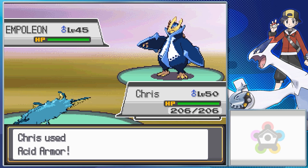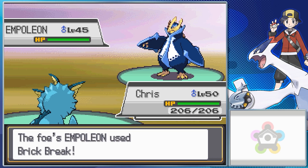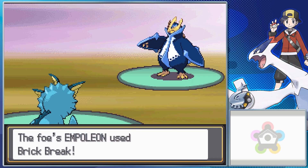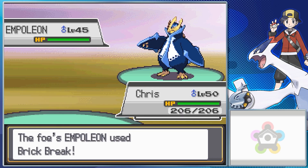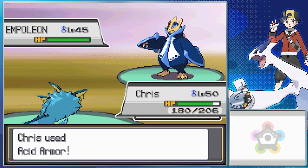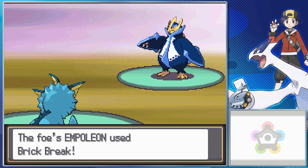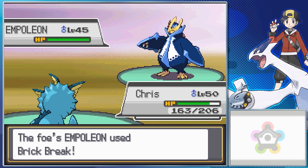They're even still all holding the same item. For instance, Empoleon is holding a Razor Claw, meaning it has a higher critical hit ratio. One of the Empoleon sets has either Waterfall, Metal Claw, Brick Break, and Knock Off, or Drill Peck, Aqua Jet, Shadow Claw, and Rock Slide. You probably won't be able to determine which one you're fighting without looking at the moves in the Castle Point menu beforehand, so you need to be prepared for both.